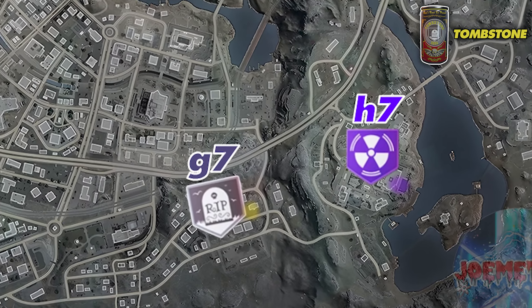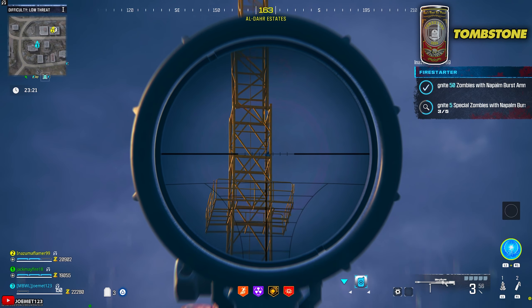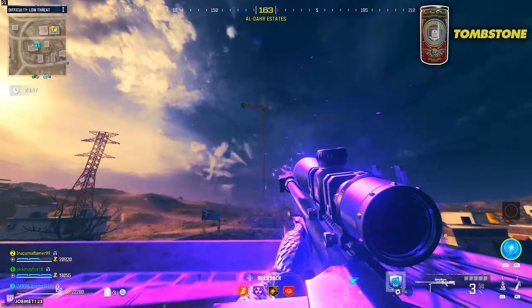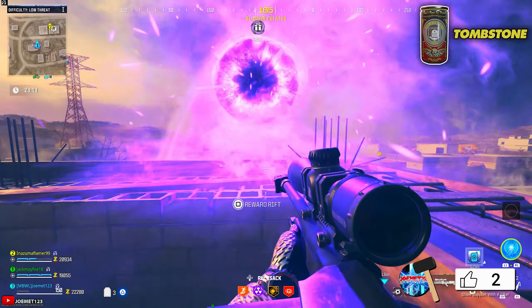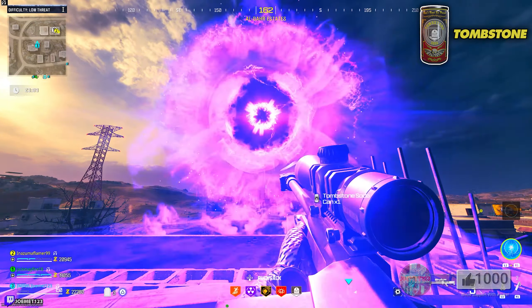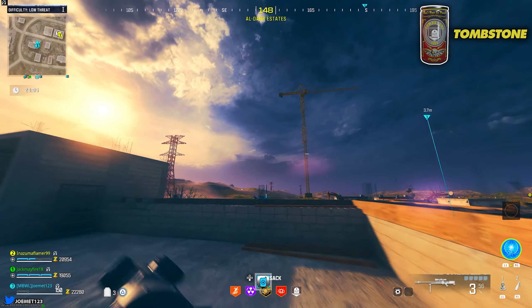Tombstone Soda: Make your way to the G7 coordinate of the map with a sniper — you can either spawn in with one or loot one. Stand on the roof of this building and look across the map toward the screen. On it you'll see the blue ether bunny. Aim down sights with the sniper for as long as possible until the ether bunny jump scares you. When done, a completion noise will play and inside the spawn portal will be your free perk.